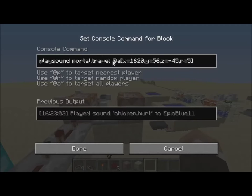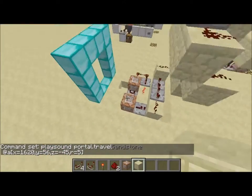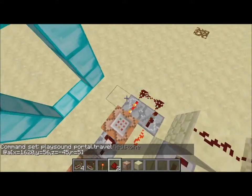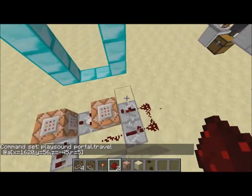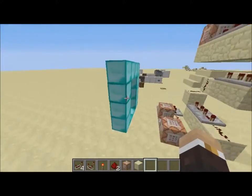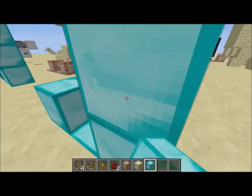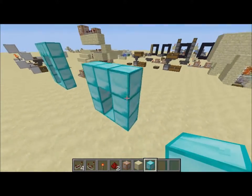I'll just put it back to what it was — I think I messed up the chicken.hurt command a little bit anyway. So I'll go ahead and make this one more time so you guys can see how to make it. First you're going to start off by making your teleporter frame — I'm going to make mine a one-block teleporter frame, so there's only one block you can step on.